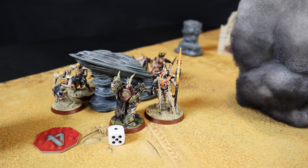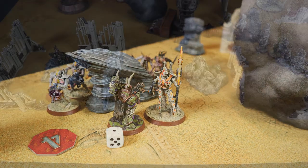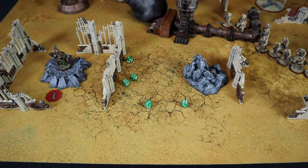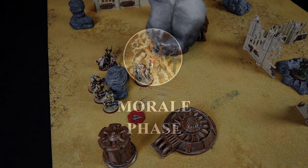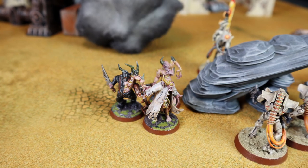In the combat phase the Marine Champion attacks first with 3 attacks at 3+ — all 3 hit, wounding at 3+ with strength 5. Rerolling 1s thanks to Plague weapon — nevermind. With minus 1 penetration the Overlord saves at 4+. He's safe. The Overlord responds with 5 attacks at 2+ — all hit, all wound. Having already 1 wound, the Marine must save all attacks at 5+ — none get through. This is the first time the Marines failed to inflict a single wound in the entire game. At the end of round 2 I earn another 3 victory points from Dominion, reaching 16 total.